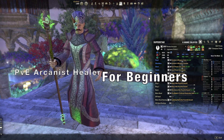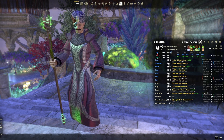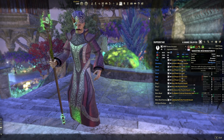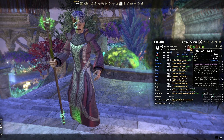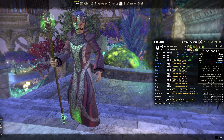PvE arcanist healer for beginners: put all 64 attribute points into magicka. For the restoration staff front bar, put on radiating regeneration, chakram of destiny (or chakra), energy orb from the undaunted skill line, and combat prayer — your most important heal.